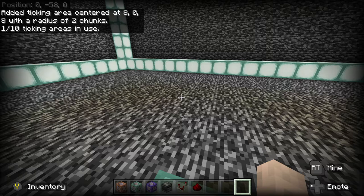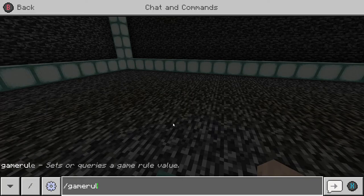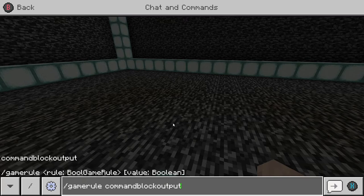Next we have to turn command block outputs off. Anytime a command block runs it puts a message in chat, and this system uses several command blocks steadily running in the background. If you don't turn off the outputs you'll be bombarded with messages. Type gamerule commandblockoutput and set it to false - this stops command blocks from showing their output in chat.